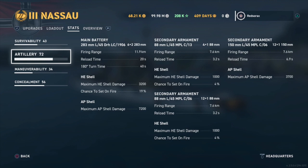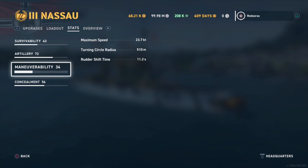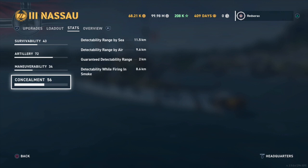The guns have somewhat poor dispersion but when they hit, they hit okay — small caliber, but it is tier 3. The bread and butter is the 7.6 kilometer secondary firing range with a 3.2 second reload time, firing fast with a lot of guns. 7.6 kilometers matches the secondary range on my Großer Kurfürst at legendary tier, so this thing will get in and mix it up. Top speed is 23.7 knots, turning circle 500 meters, rudder shift 11.2 seconds. Concealment on a battleship — nobody cares about that.